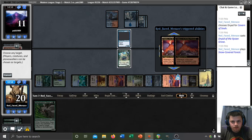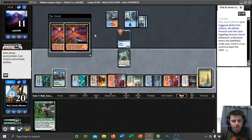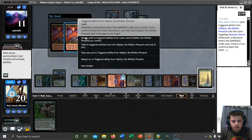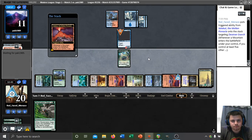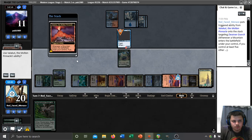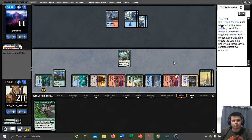Dryad plus two Valakuts should be more than good enough. Let's get Vesuva copying the Valakut and another Tolaria West — so yeah, let's copy the Valakut. Now we play Cavern of Souls naming Nymph and cast our Dryad and play our land, being able to kill this Deceiver Exarch unless they have something to bounce the Dryad at instant speed. Now they don't have the threat of combo. We're out of Titans here, but we'll pass back — though I probably should have played the Reclamation Sage there; I didn't even think about it and just hit the pass button.